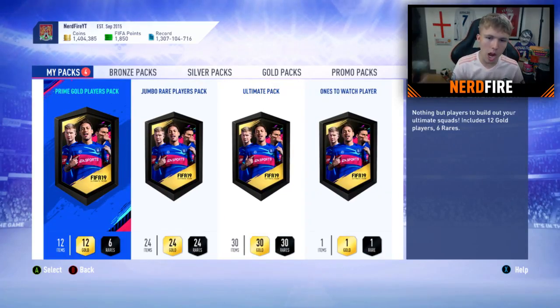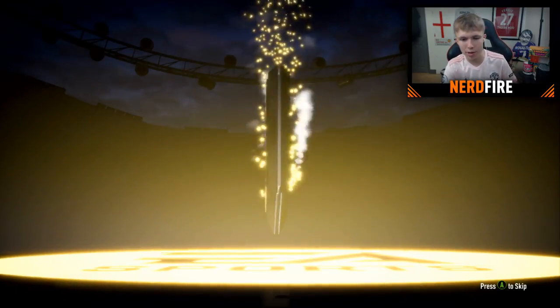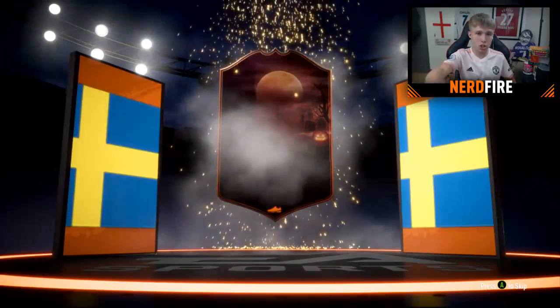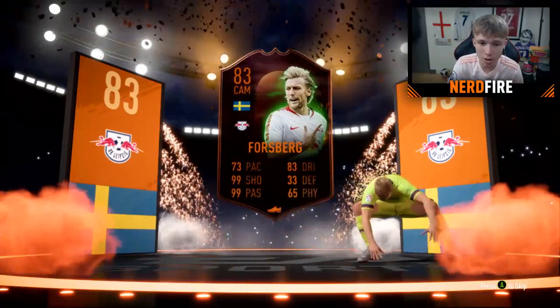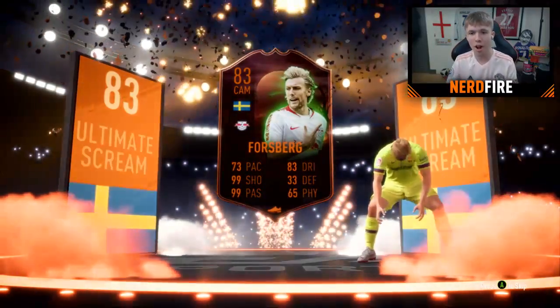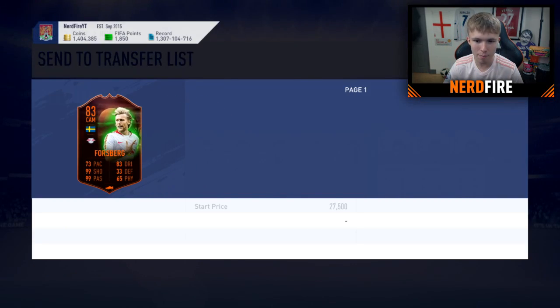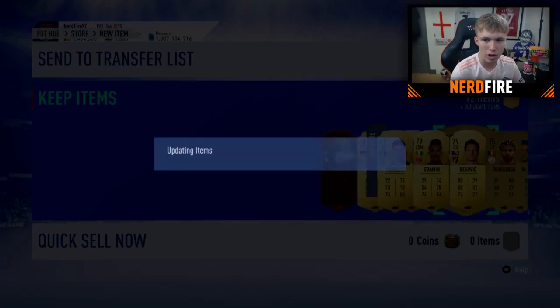Premium Gold Players Pack next before the three big packs. It is a walkout - can we get another special card? It's orange again - it's a scream card! Is this Forsberg? Scream Forsberg - 99 shooting, 99 passing. Another special card! This is pretty sick - I just love seeing walkouts. So we get a Scream Forsberg in this pack. Storing in the club.